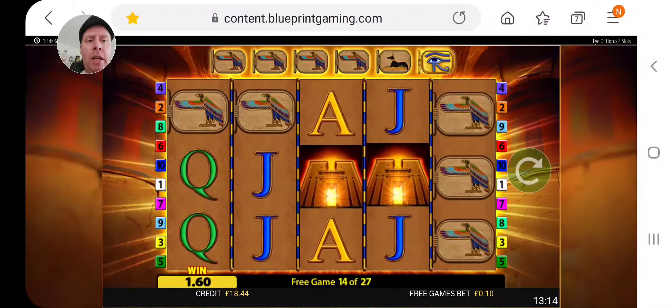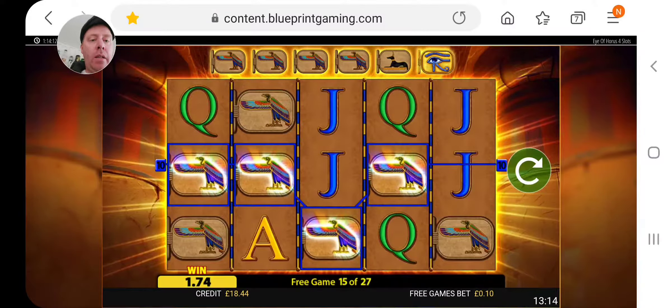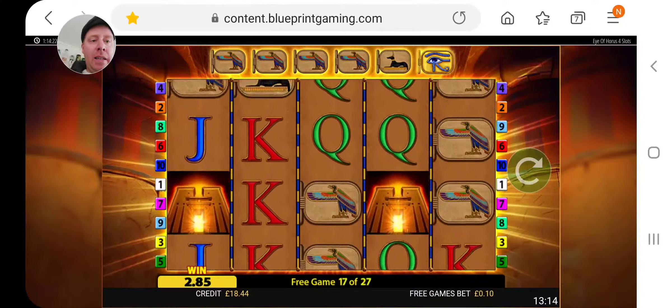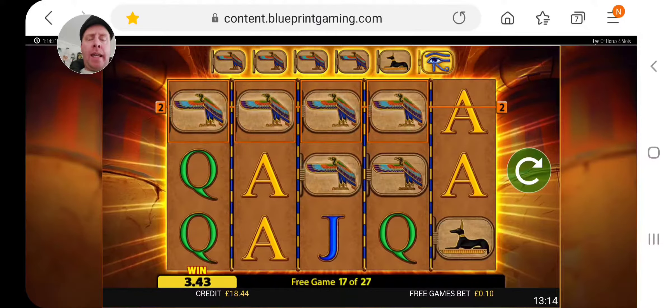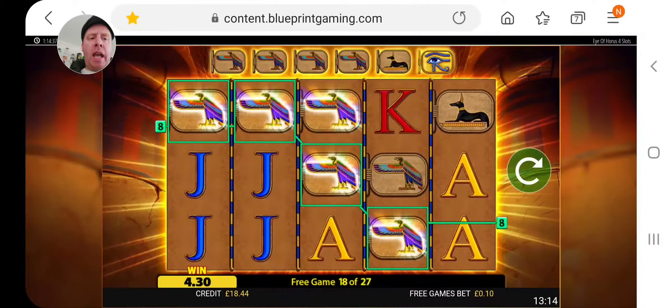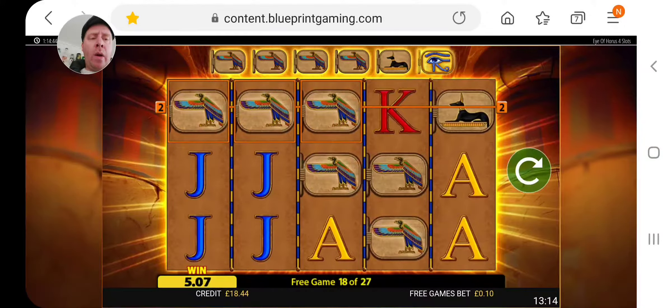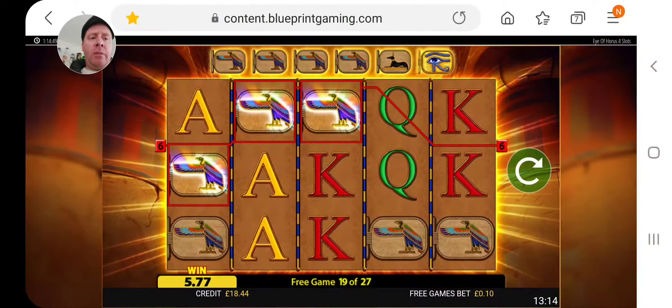I thought we were going to get another re-trigger there. That's a win, that's okay. Still got 12 spins left, so I'm hoping I could double my money here. Normally — and please comment on this — when you get the three scatters again on a bonus and it gives you another 12 free spins, I find you seem to get a lot of dead spins. I don't know what your thoughts are on that. I've had lots of re-triggers, but with the extra games you seem to get more dead spins.